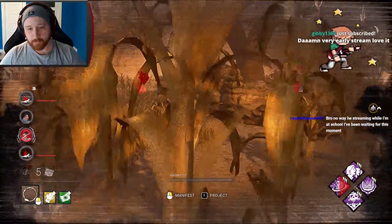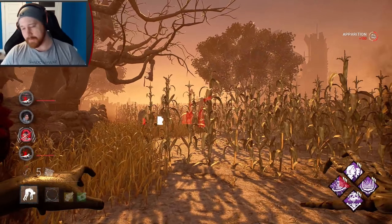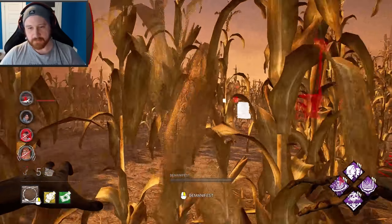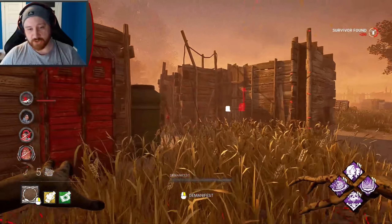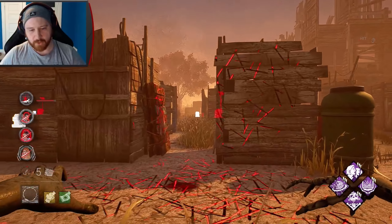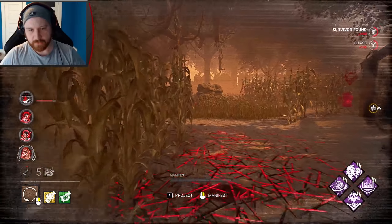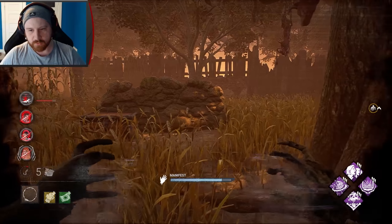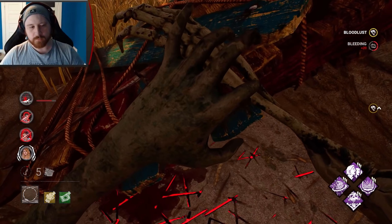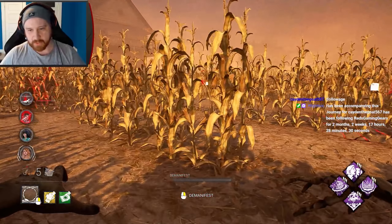One thing to remember is that this will not pip you up — you will not get a lot of pips with this build. It's not meant to do pips, it's meant to get kills. Originally with Sadako, one of the problems is that you can ignore condemn. With this build and play style, you cannot — it will stack up very very quickly. Imagine two survivors down, you pick them both up — that's now four stacks of condemn. Then I teleport on top of you and you're almost in lethal range.